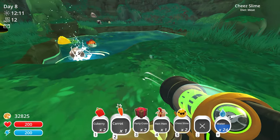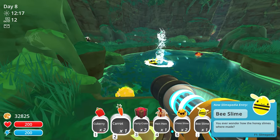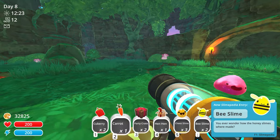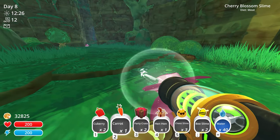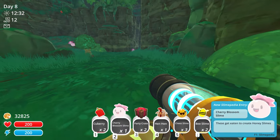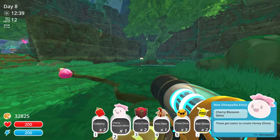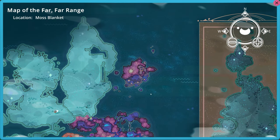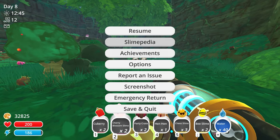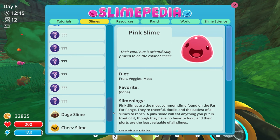There's another cheese slime - and what's that? A bee slime! You ever wonder how honey slimes were made? We've got bee slimes in here now! And what's that? A cherry blossom slime! Get rid of the cherry blossom slimes - apparently they were eaten to create honey slimes, like something you might find in the glass desert. There's so much new stuff right here - bee slime, cheese slime, cherry blossom slime!